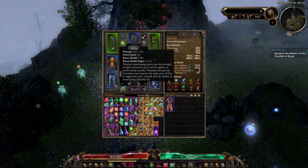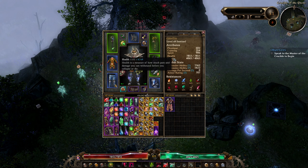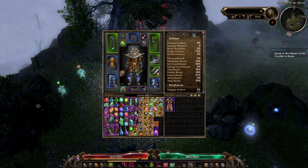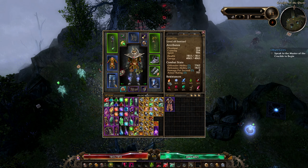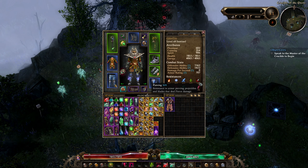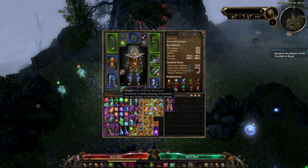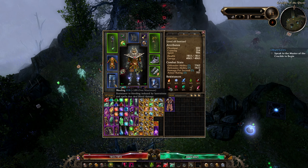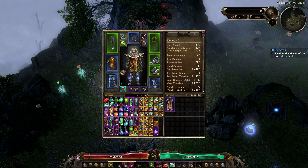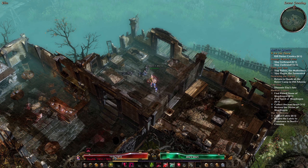Something else that changes as you go up in difficulty is the importance of resistances. Grim Dawn has a lot of different stats and resistances. On your first character, you can mostly be fine by clicking Physique a lot and only going into Cunning and Spirit when you need it for gear. Normal mode is fairly forgiving, but Elite and Ultimate really won't be. Capping things like physical resistance becomes very important, and because Grim Dawn has so many resistance types, you'll struggle to find room for offensive stats on gear. I've always found I can drop some damage so long as I've focused on a core of good skills and picked up extra defenses as I scaled into Elite.